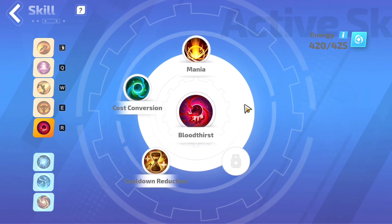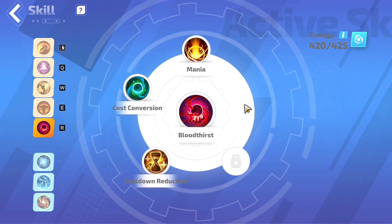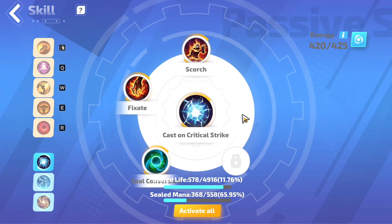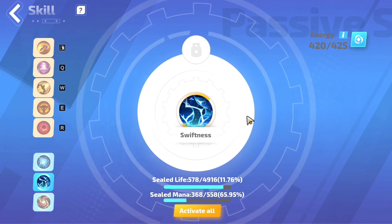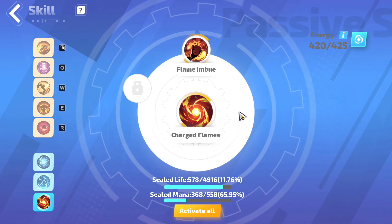For the last main ability, we have Bloodthirst, and we slot in Mania, Cooldown Reduction, and Cast Conversion. For the extra 3, we have Cast on Crit Cause Strike — select Scorch, Seal Conversion, and Fixate. The second extra is Swiftness. And lastly, we get Charged Flames and go with Flame in Bow.